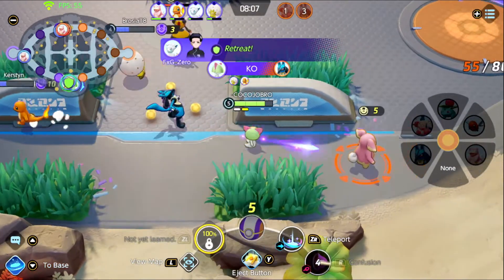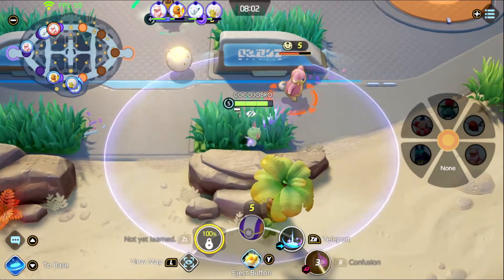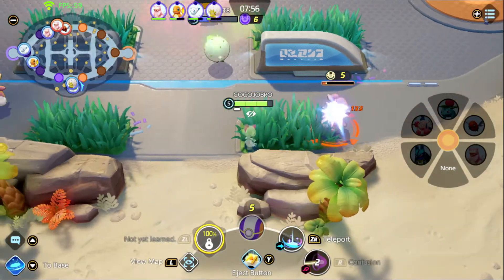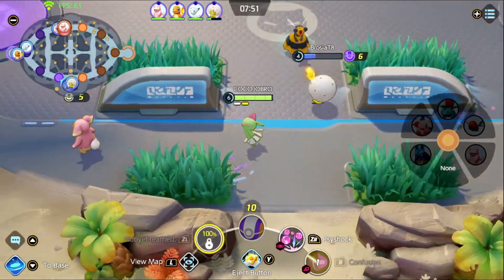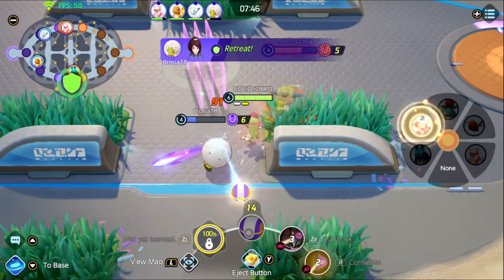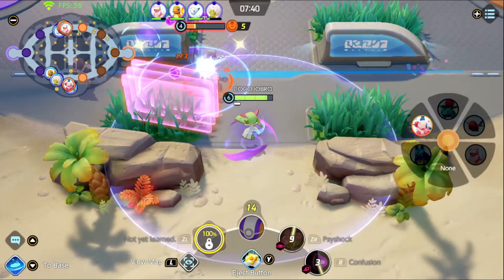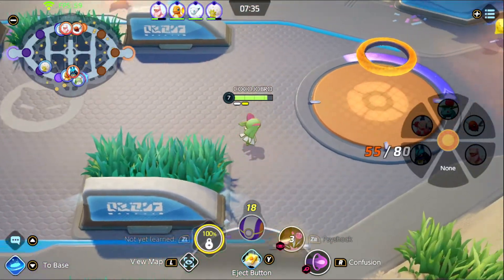Once we hit level six, we'll be able to get Psy Shock. There it is — Psy Shock! Now Psy Shock is so good. Let's see if we can pick this up on him. This Mr. Mime isn't playing really aggressive, so we're in a really good spot. I'm going to go like this — bam! And we are really getting some good hits.